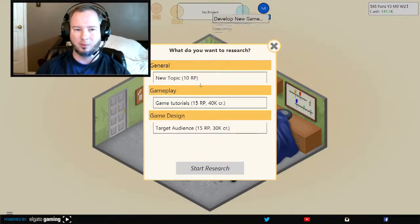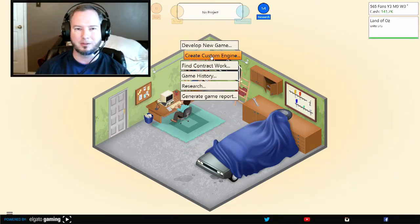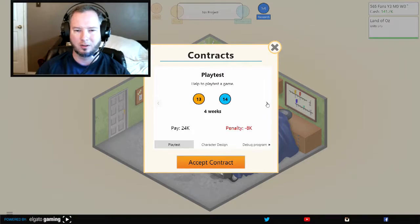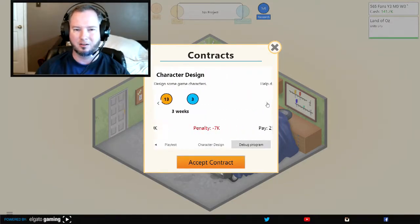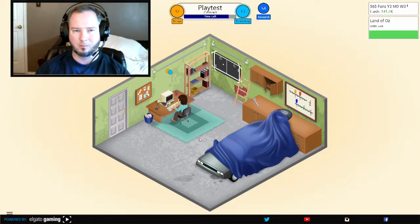So now what can I do? Any more research? It just costs so much — I don't have the money, I need a blockbuster game. Is there any contract work I can do? Play test a game, character design, debug — oh yeah, that's 25. That's a lot. Let's do this one and get some more research here. That's gonna be close as long as I don't stop.